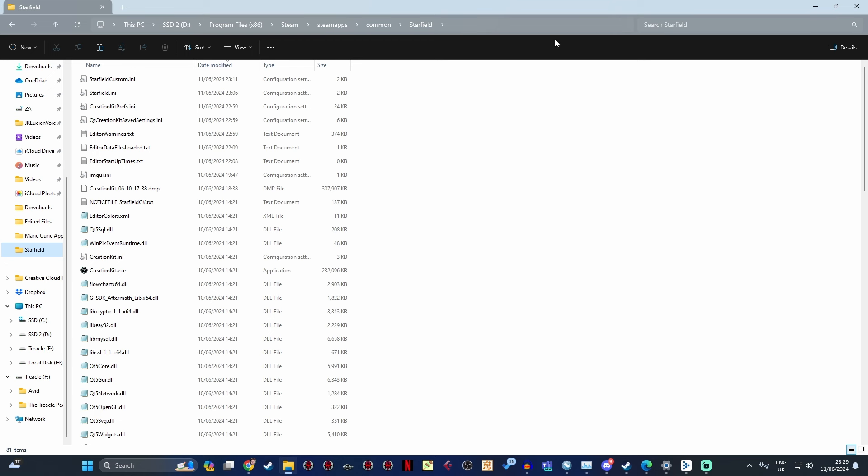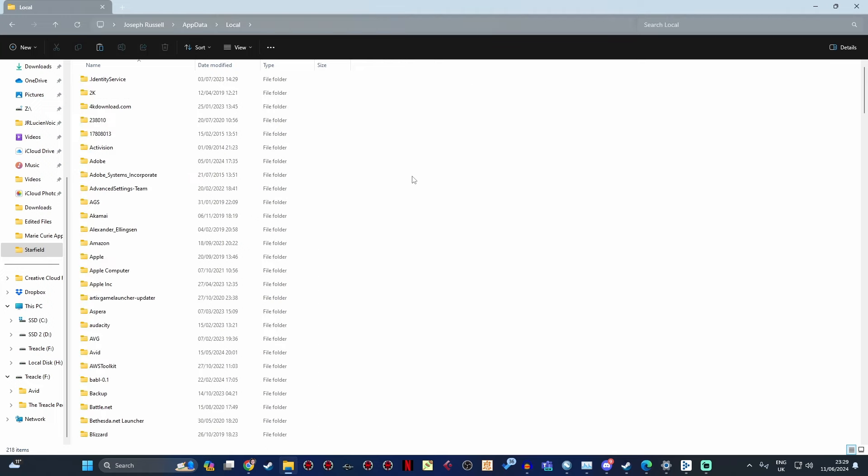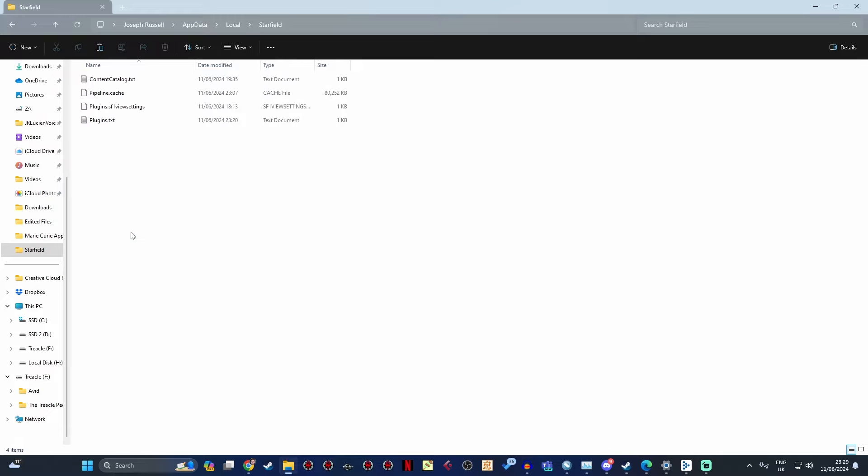All you have to do is delete one little file that's causing the problem. In Windows, go to Explorer, type in %localappdata, hit enter, go to Starfield, and in there select contentcatalogue.txt and delete it.